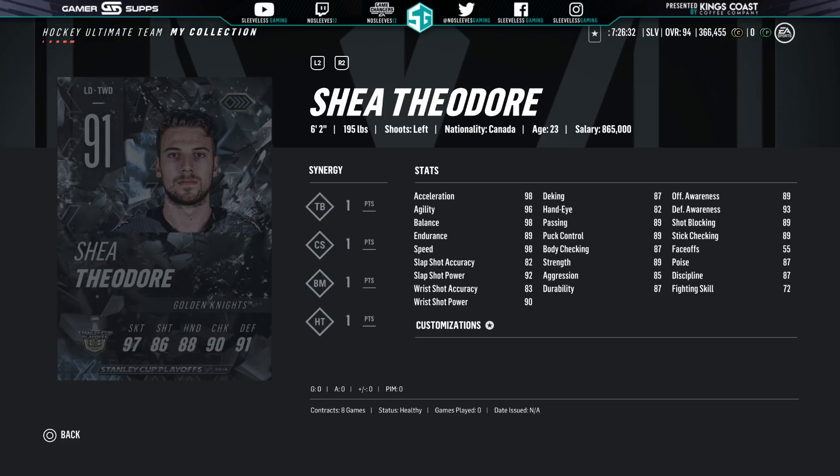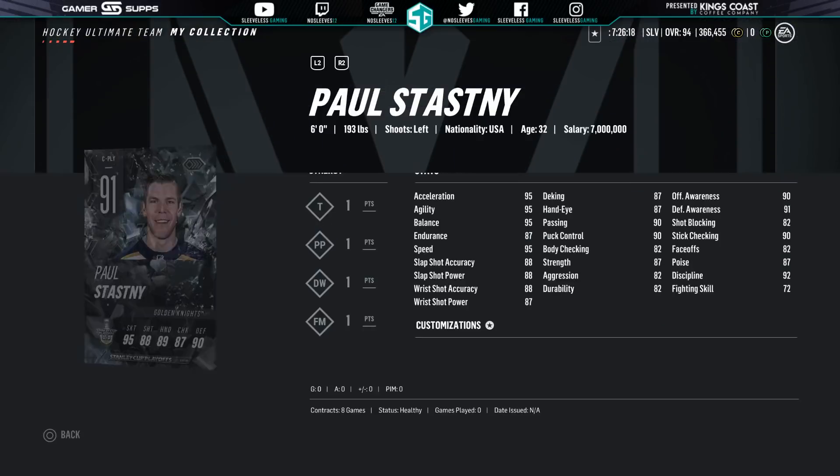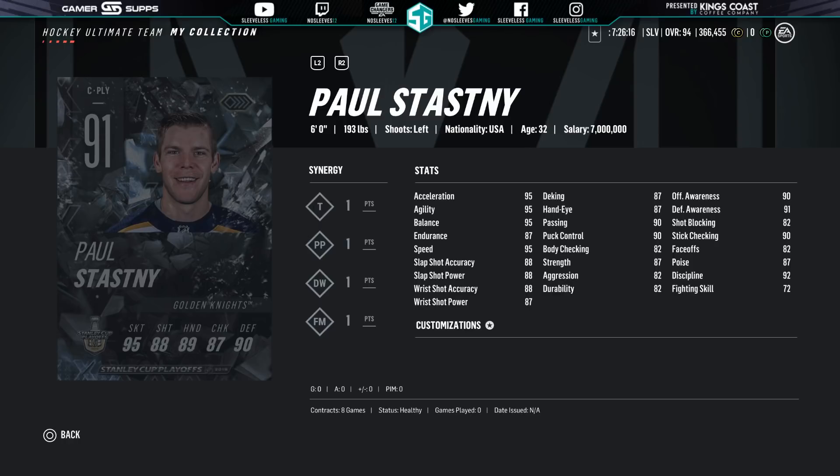Might as well skip over the Golden Knights as they are getting swept. So if you want a 91 Shea Theodore, be my guest — not really much point in investing in him, if you ask me. And the other one is Paul Stastny. Kind of lame. Who really likes Vegas, right? Go Sharks.